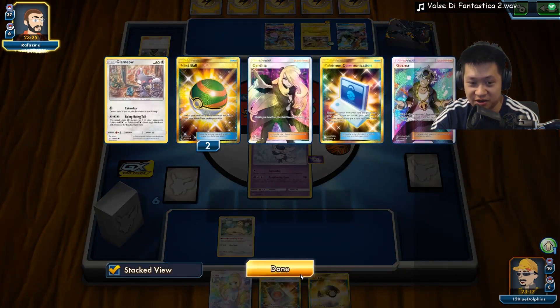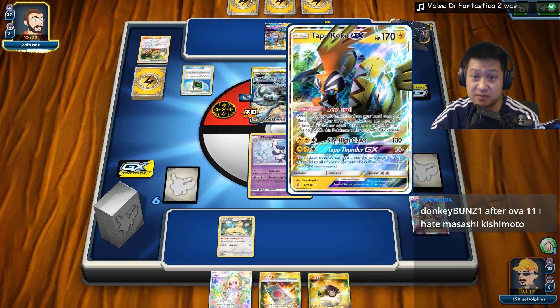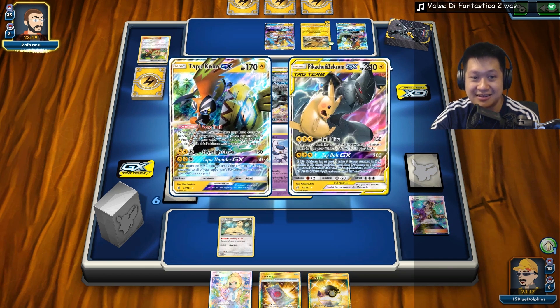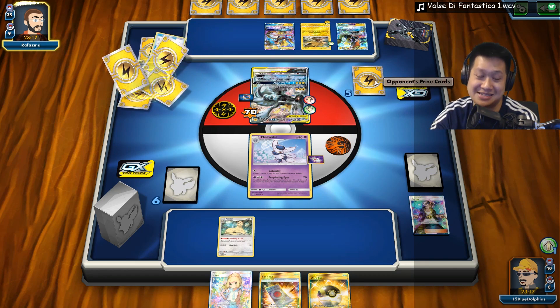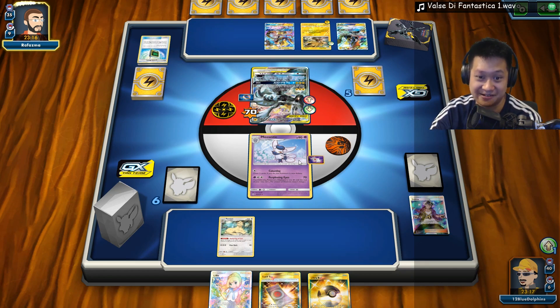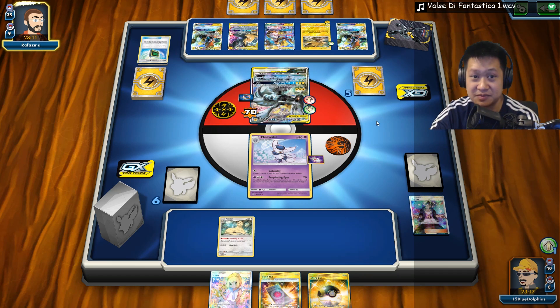Right now his damage seems pretty good, and in order to knock this out he needs a lot. Zapped — wow, there's a lot of GXs. That's good. I can't wait for my stadium to come out so I can get Caturday's Perplexing — I need my stadium out now. That will help so much.